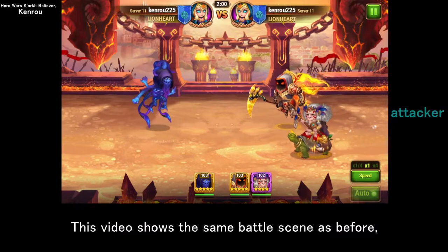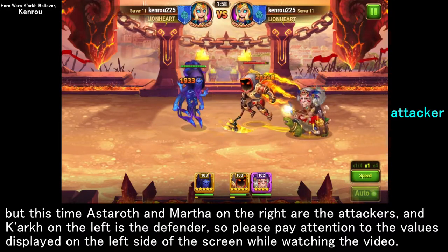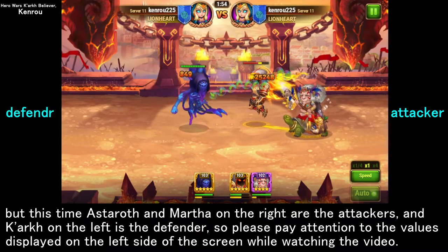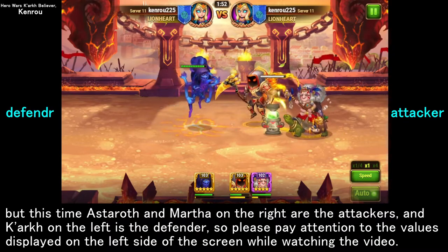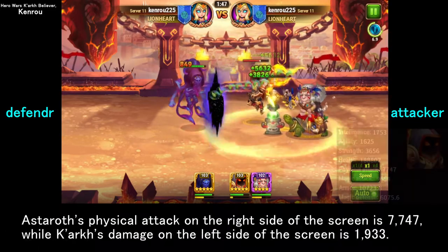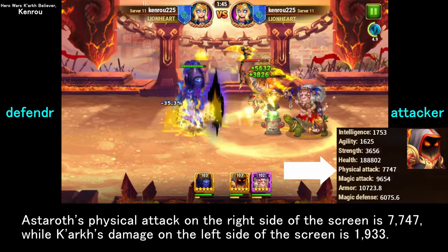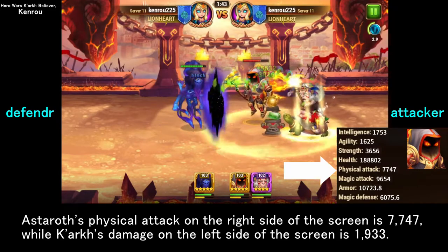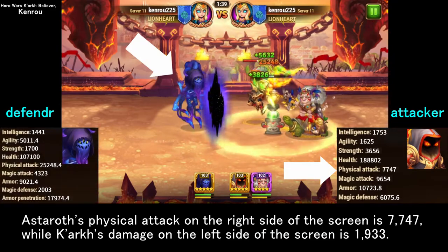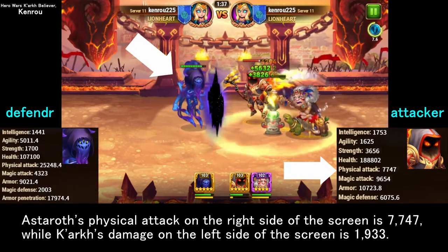This video shows the same battle scene, but this time Estroth and Martha on the right are the attackers and Kark on the left is the defender — please pay attention to the values on the left side of the screen. Estroth's physical attack is 7,747, while Kark's damage taken is only 1,933.